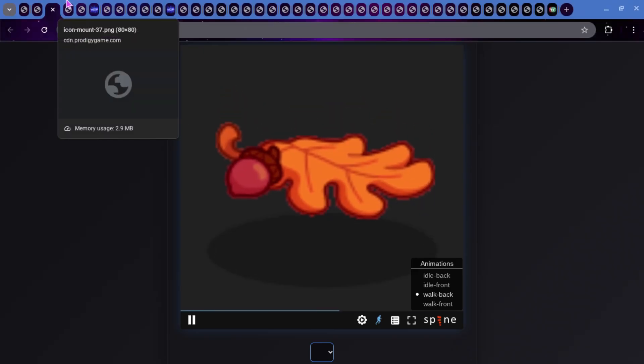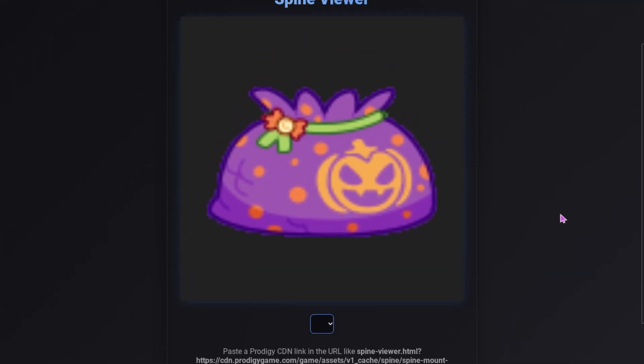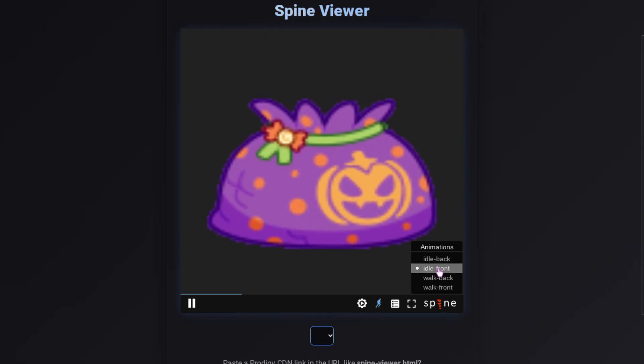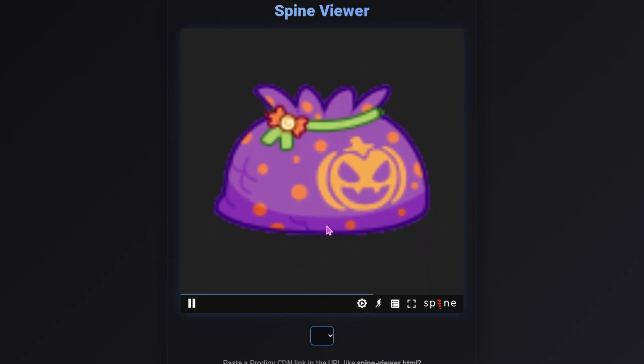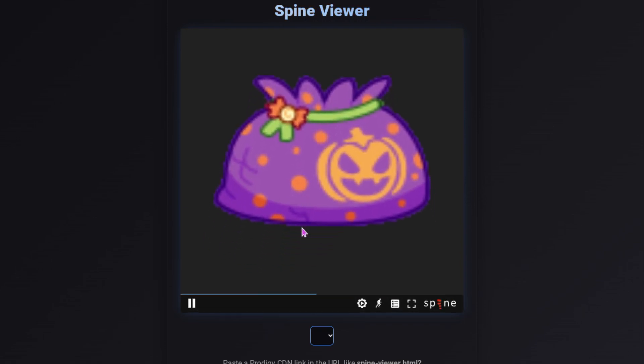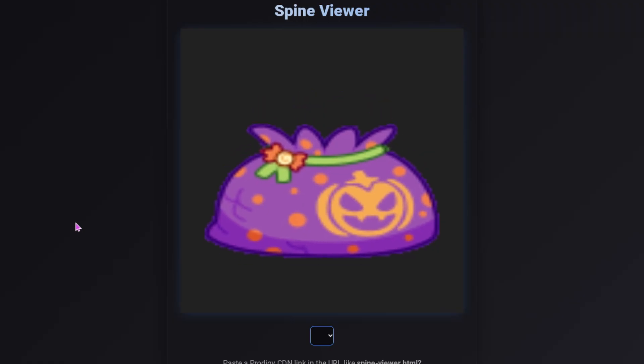We also have another mount that is going to come. These are both for Pumpkin Fest rewards. This one sort of looks like a candy bag — I think it looks pretty cool. Here is the spine for it. We have the bag and then the shadow. Here is what it's going to look like in its idle form. We also have the idle back. Then we have the walk front — this is what the bag is going to look like when you're walking around with it. I don't know if it's going to be like you're inside of it like a potato sack or if you're just going to be on top of it, so we'll have to see when it's added.